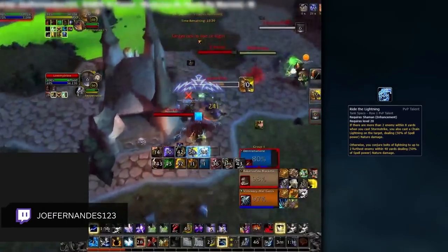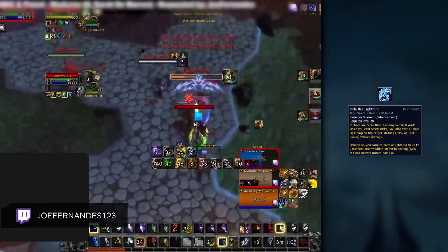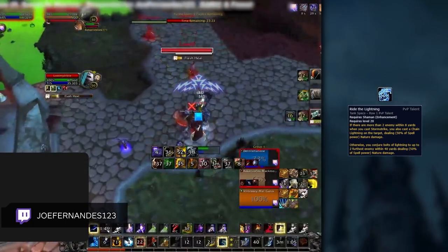Ride the Lightning is quite a decent pick for extra damage. If you play with Legacy of the Frost Witch Legendary, then this talent should be taken all the time, as you'll be able to spam Storm Strike much more often, thus increasing your Ride the Lightning pressure.